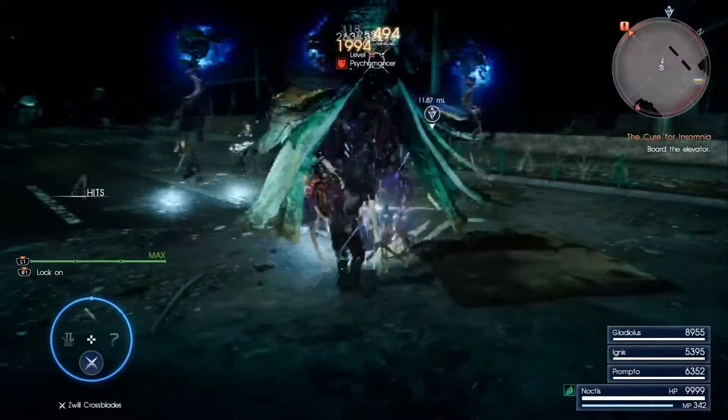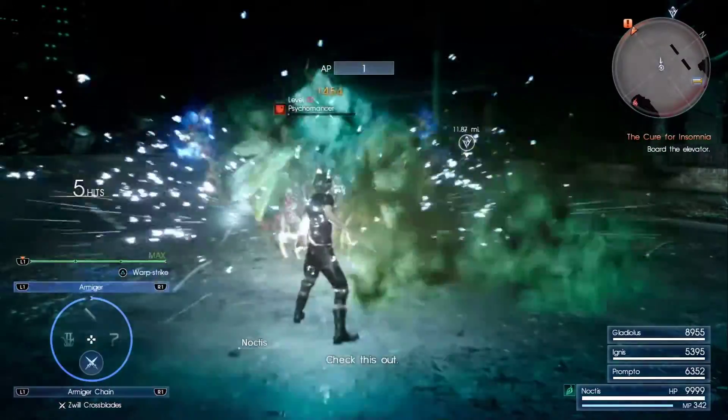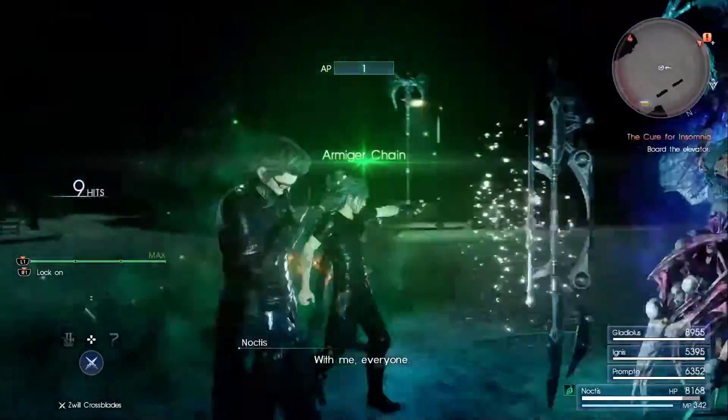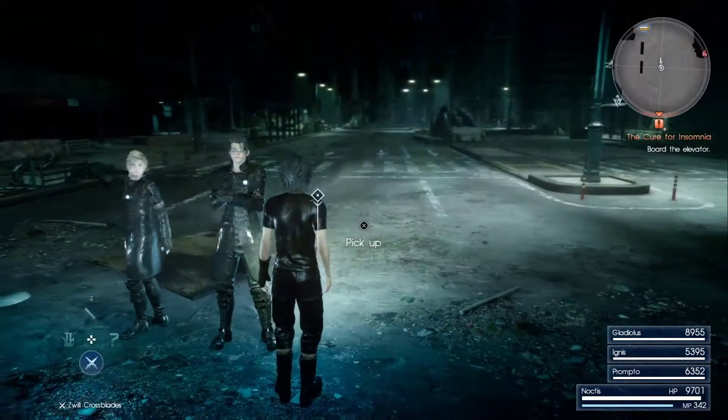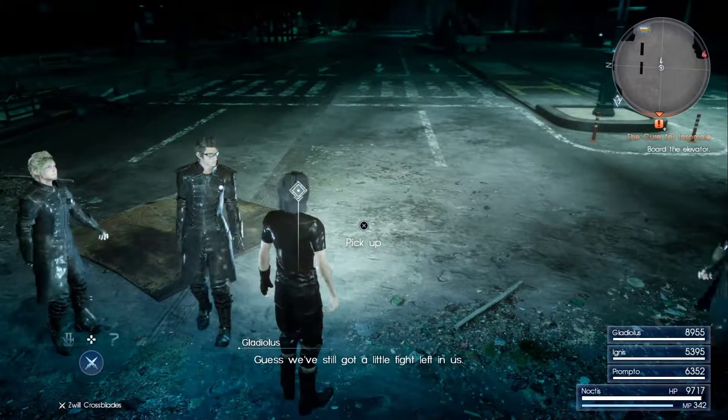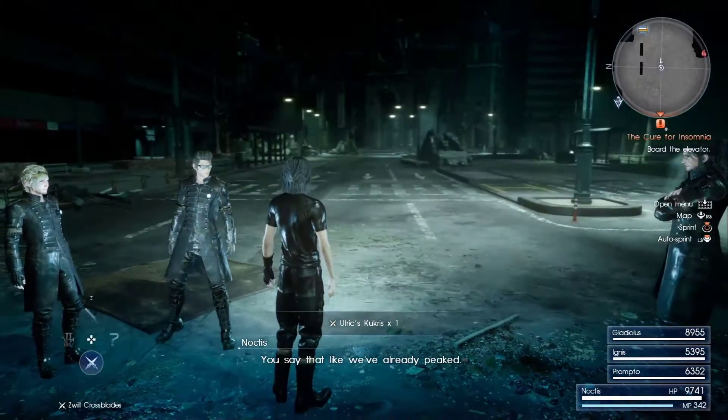After you kill Psychomancer, he's going to drop Uryx Kukris. It's my second favorite dagger because it gives a lot of stats and all you need to do is keep it in the bar.